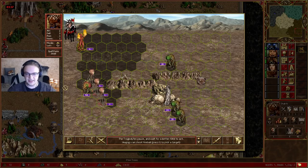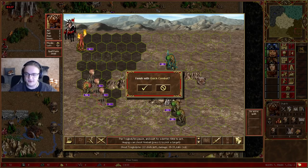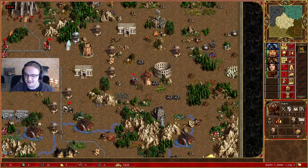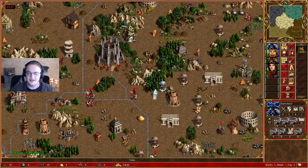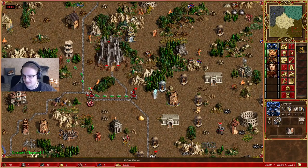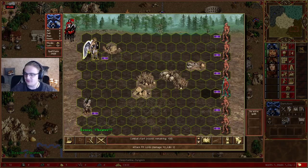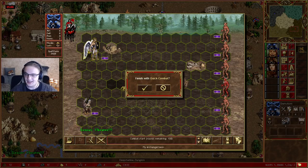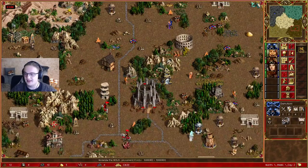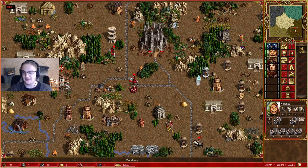You can also finish a fight with auto combat by pressing Q. So if you've done something like cast expert Slow and you think the AI can handle the fight, you can save some time and just press Q — this will finish the fight with auto combat. You can also use this to check out how a fight would go: go into a fight, see what it looks like, then decide to immediately end with auto combat. You can repeat the auto combat results as well — though this only works as long as you don't move anything first.